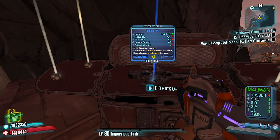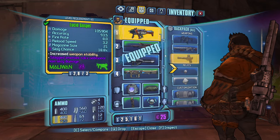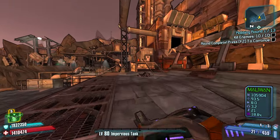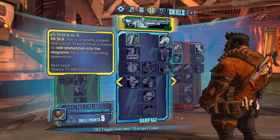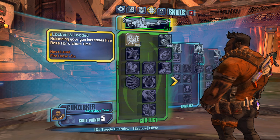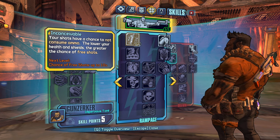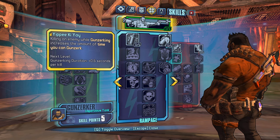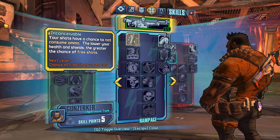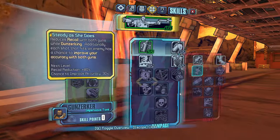Here's the question — do I go double launcher? What if I went a Maliwan SMG and a Jacob's shotty? That could be interesting. And where do our points go? Reloading your gun increases fire rate for a short time — that's so good. But I'm gonna go with: your shots have a chance to not consume ammo; the lower your health and shields, the greater the free shot chance.